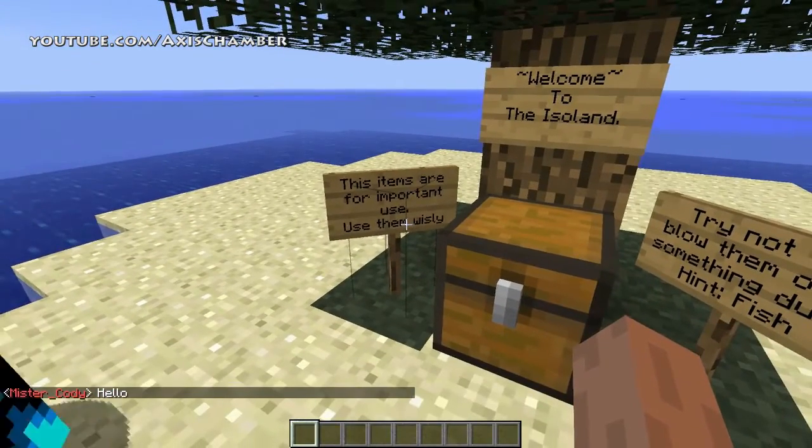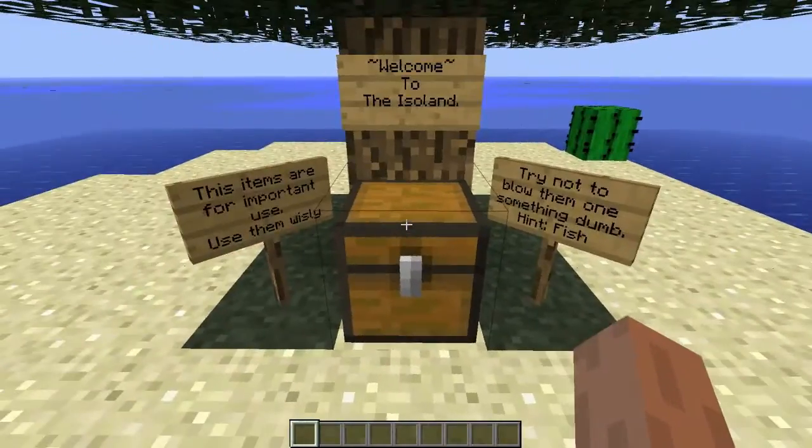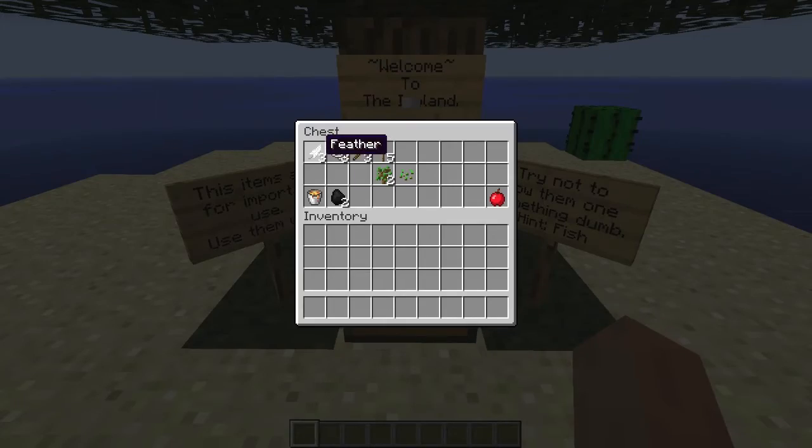Well, hello there. It says these items are important, use them wisely, which of course are inside the chest. String — does that look like three or eight? It's hard to tell. Yeah, it's three string, so we can make fishing with it. Some torches, some saplings, some seeds, some coal, one apple, and of course a lava bucket.